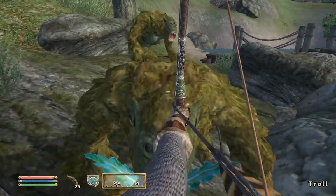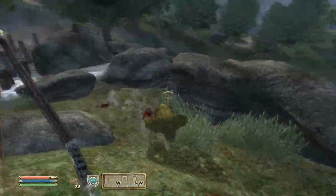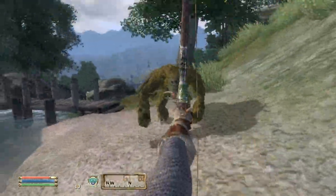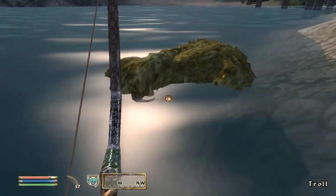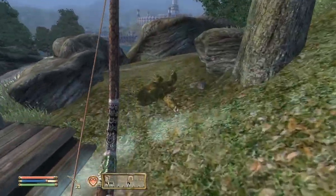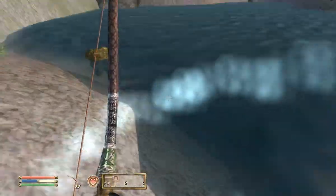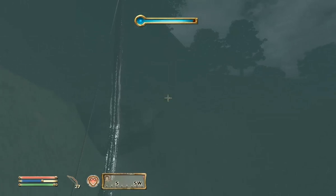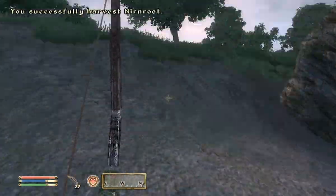Luckily, my arrows are doing a lot more damage now. A Nirnroot — how handy, I'll take that. I was not expecting to find a Nirnroot there. Just a hint for you guys — the best way to find Nirnroots if you're looking for them: you can go on the Elder Scrolls wiki and they have a map there that shows every Nirnroot in the game. Another tip is they're almost always close to water — actually, I think they always are fairly close to water. So if you just walk around lakes and stuff you can find Nirnroots fairly commonly. Don't look anywhere that's not close to water because you won't find them. There's another Nirnroot — just proving my point here.